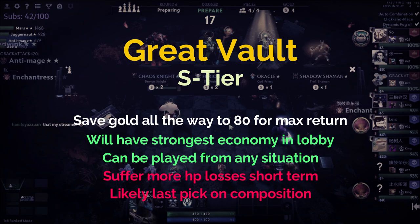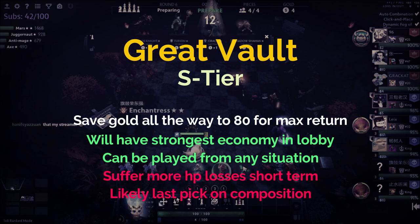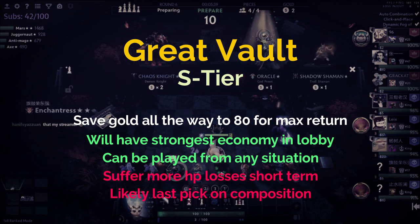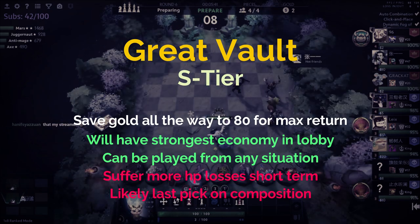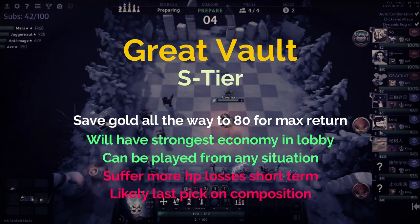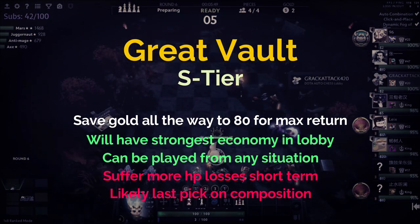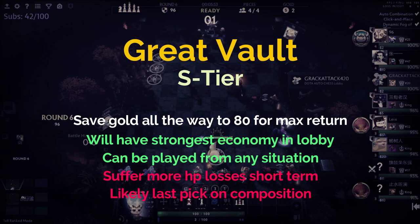That said, even this downside might not matter because your economy is so big that you can shove them out of the game. You'll be generating more gold per turn and have higher odds at outrolling them for any specific composition. Considering all factors, Great Vault is literally the best relic to set you up for a top one position late game — S tier, number one.